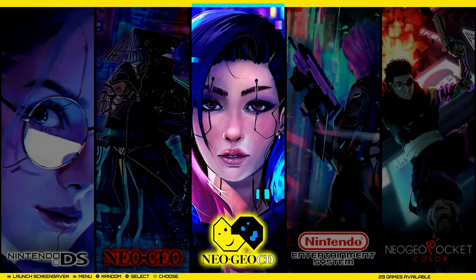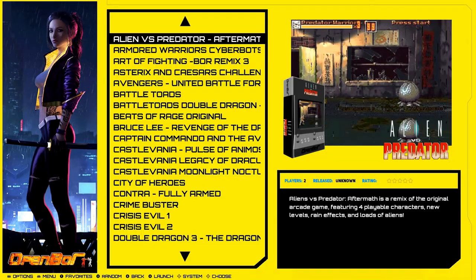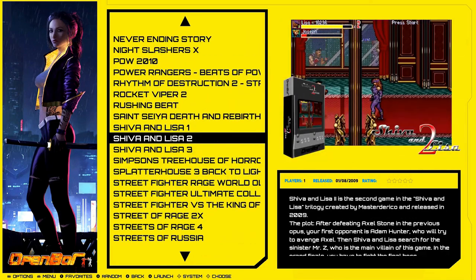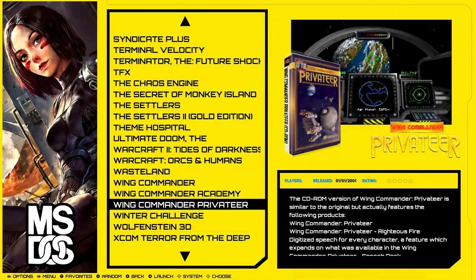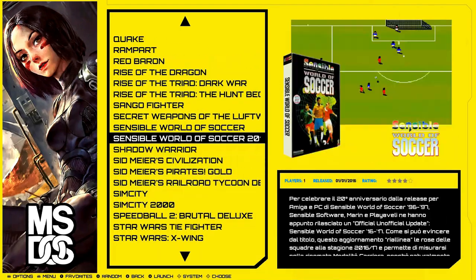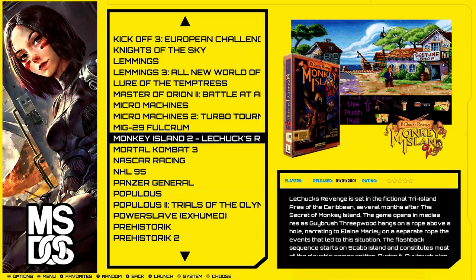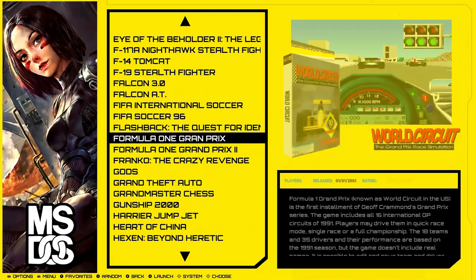Nintendo DS at 190 - pretty good collection, sorted for the more popular games like Tony Hawk, Teenage Mutant Ninja Turtles, Tetris, Star Wars. Neo Geo 142 - pretty much all of them. Neo Geo CD 29, almost all of them. Nintendo NES - all of them plus hacks. Neo Geo Pocket Color 47. OpenBOR has 100 games - a lot of people in the retro gaming scene really enjoy OpenBOR. MS-DOS at 117 is a solid collection - Command and Conquer, Mortal Kombat 3, Micro Machines 1 and 2, Lemmings, Hexen, Doom - all those fun games you grew up playing on DOS.